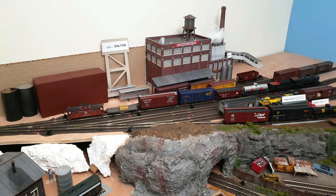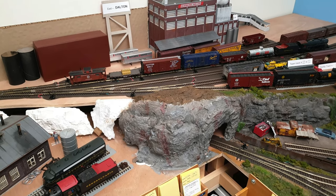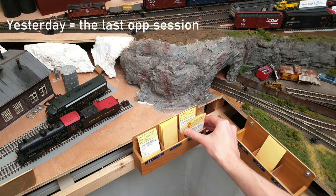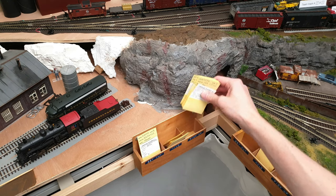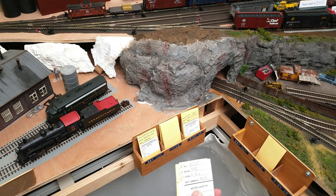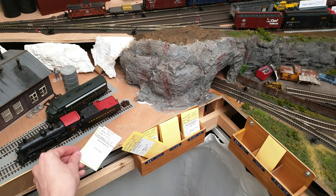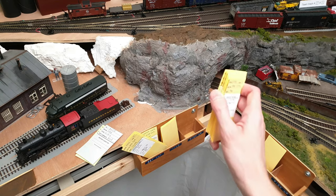Here we finally arrived in Dalton, and as you see the industry tracks are actually quite full, so it's going to be a fun task to get this all switched and arranged. Looking down at the car card box, you see there's actually still one car that needs to be set out — there probably was no space for it yesterday. There are quite a few that need to be picked up. On top of that, these cars from our incoming train have to be set out. We'll put these here in the set-out box; the locomotive and caboose we'll set down for now. Let's look at the ones we need to pick up.